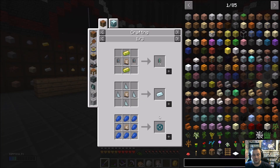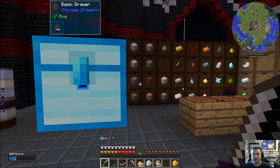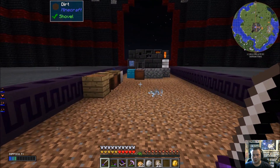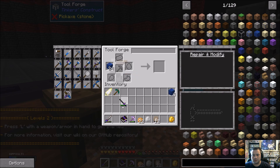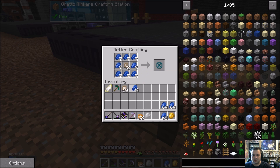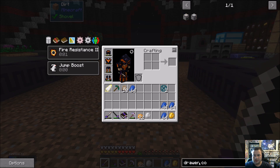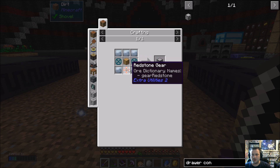Let's go ahead and make those Structure Voids — we've got lots of Lapis now so that's actually not bad at all. One thing I do want to add onto our Rapier is Luck. We've got a bunch of stacks of Lapis. Those Structure Voids — we'll get two of those because we're going to need it for our Drawer Controller. We're also going to need some Templates, a Drawer, and a Redstone Gear.